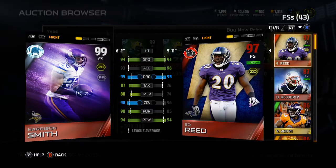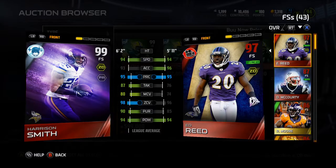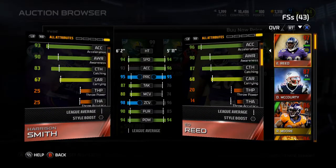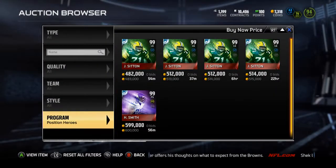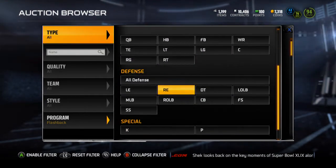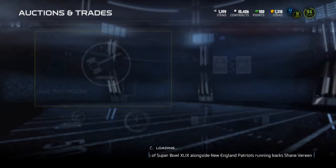Comparing Harrison Smith to Ed Reed — same speed, Ed Reed has better acceleration and play recognition, they've got the same hit power. Harrison has better pursuit by five, better zone by two, better man by six, better tackle by eleven. But my Ed Reed does just fine — Ed Reed's got better catching. I wondered if Harrison Smith slaughtered Ed Reed's price, but checking now Ed Reed is still around 600k, so it didn't tank his price that badly.